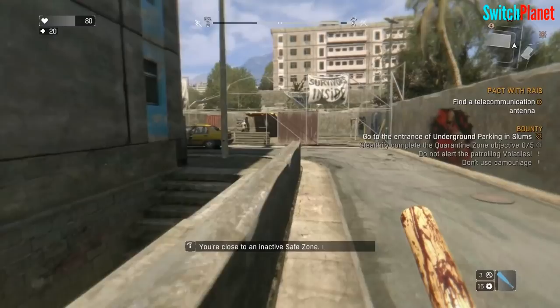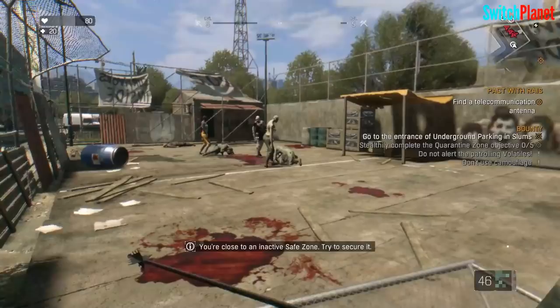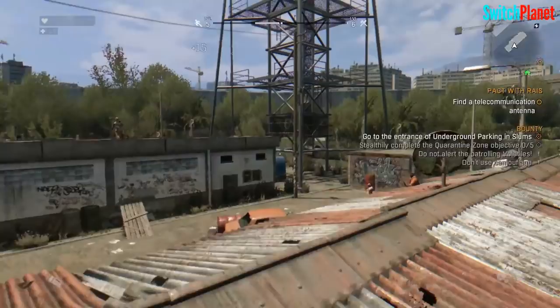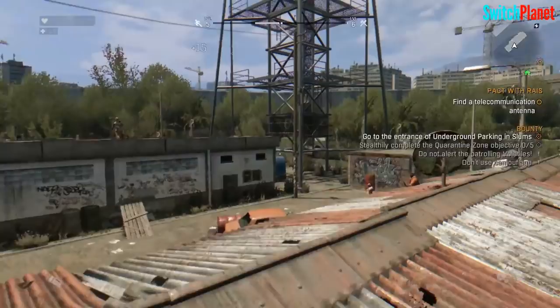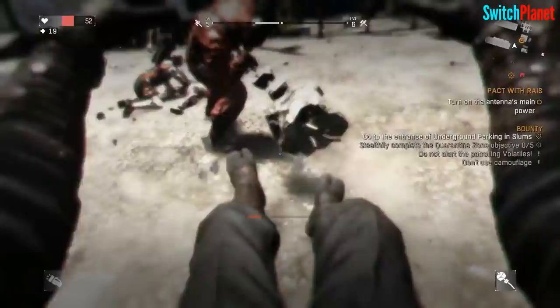Dying Light is the perfect title for open-world and zombie fans alike. There's so much packed into this title, especially with all the quality of life improvements, expansions, and content Techland has added over the years. This is a complete game and was a ton of fun to play through for the first time. Whether it be the main story, combat, or all the different side quests, it has definitely got me excited for the second installment.